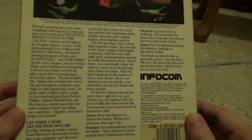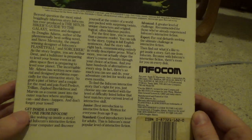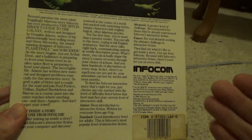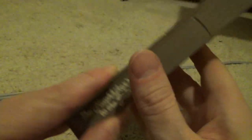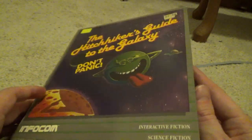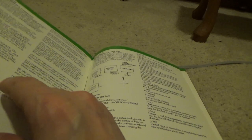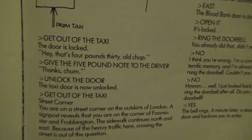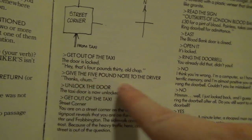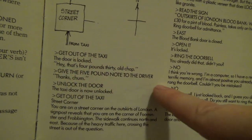Now, those of you who are younger gamers may not really understand how a game like this worked. There were no graphics in an Infocom game — it was all text-based. You would simply write what you wanted to do and it would do it for you. There's an example here of how a game like this works: 'Get out of the taxi.' Then the game would respond and you would say what you want to do next — 'Give 5lb note to the driver' — and so forth.